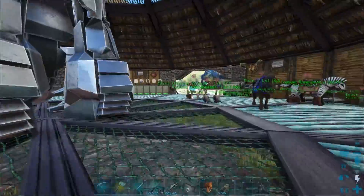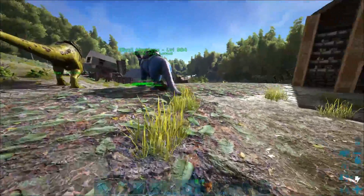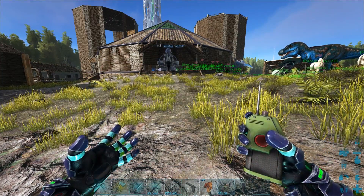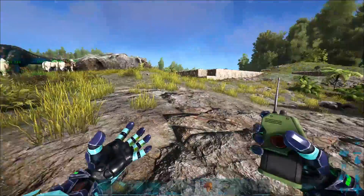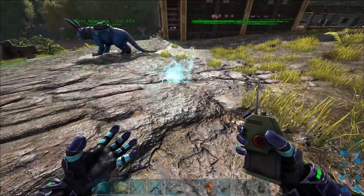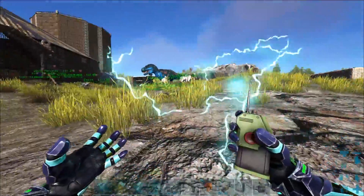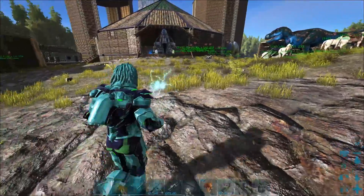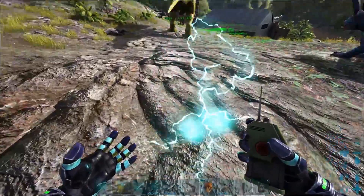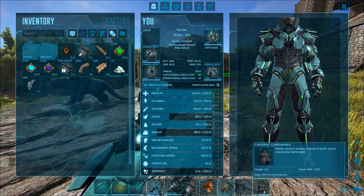Let's head down to the underwater base now. I'll probably take Mystique if I can find her - she's out here, nice. So basically left-click to teleport, right-click to drop a beacon, use element shards as ammo. Okay, so that's the beacon - basically what that means is someone can teleport to me. Oh look, we just did it! And there's the beacon over here too - 'Syntac Teleporter Beacon', that is so cool. Let's teleport in - that was awesome!